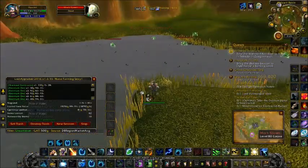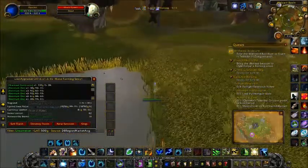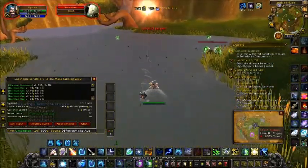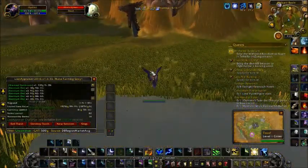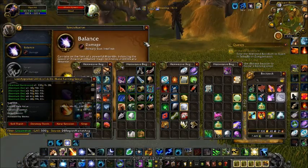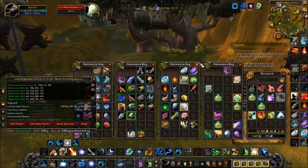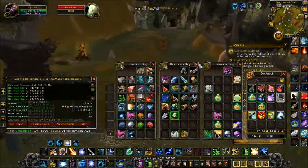You don't have to kill the Muck Spawns, but they do have a chance of dropping the Mote of Water, and I feel like the chances of getting motes have been increased for all of the Elementals that I've killed in the Burning Crusade.